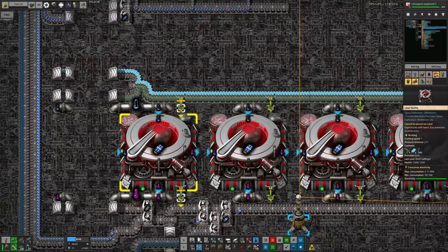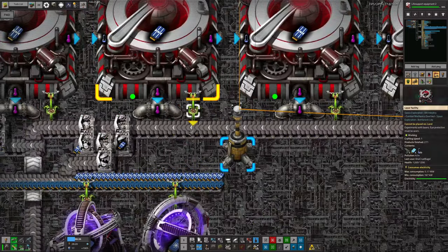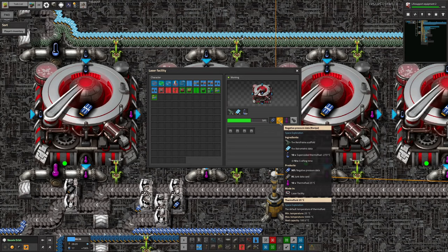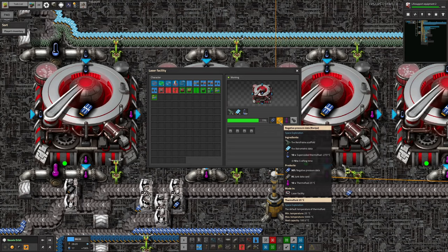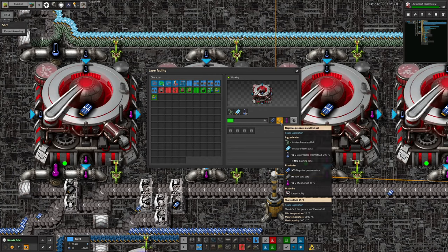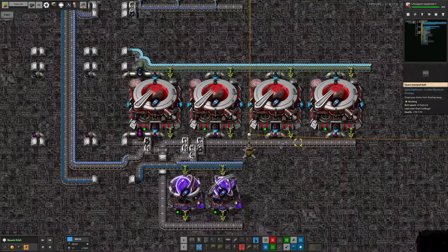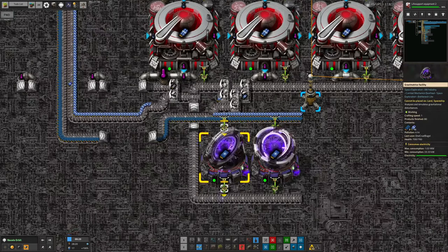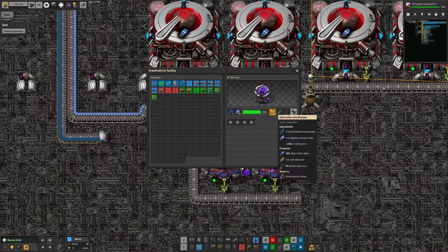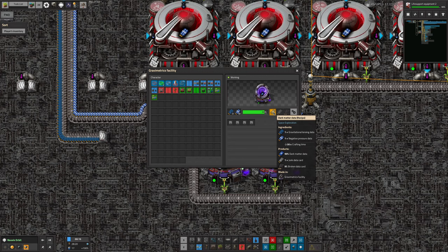The point is that we're now able to make the negative pressure data — we've got everything we need here, all these machines are running merrily and we're producing the data cards. Like most of the space sciences, there's a chance of it failing. There's a 90% chance of actually getting the negative pressure data, a 9% chance of the data card getting junked and having to be sent off for reformatting, and a 1% chance of it just evaporating into the ether. You then have to feed those negative pressure data down into these astro-gravimetric facilities, and then you can do more science on them, along with some gravitational lensing data, which allows you to make the dark matter data — and sometimes break cards.